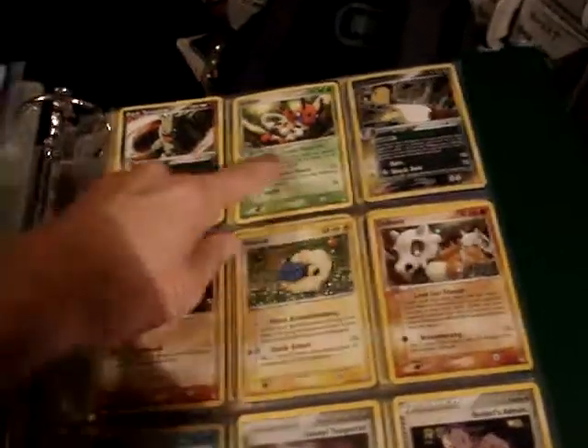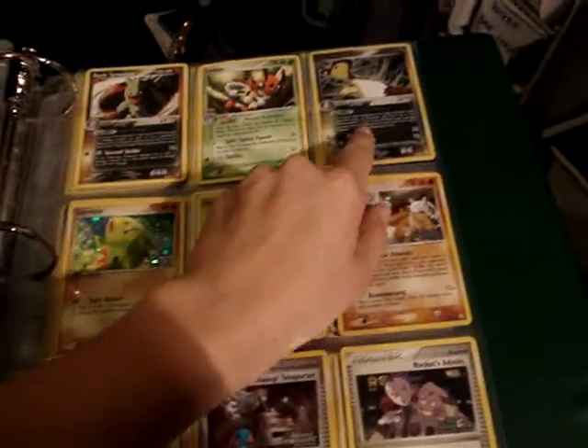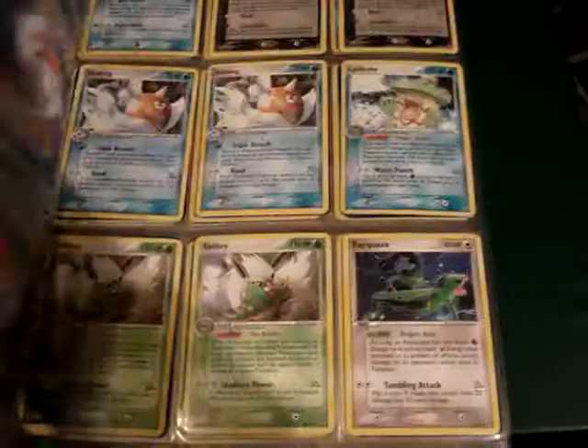From Team Rocket Returns, we have two non-holo rares. Dark Ampharos is a rare reverse, and the rest are common and uncommon reverses.